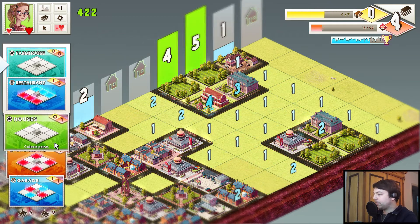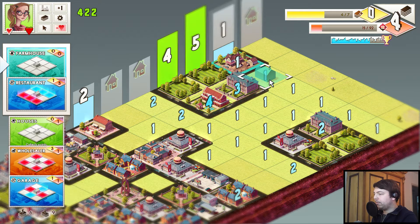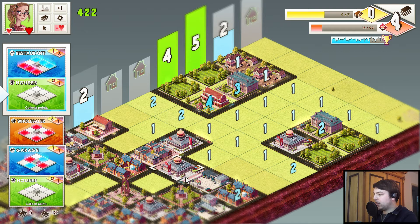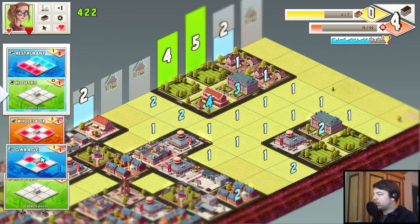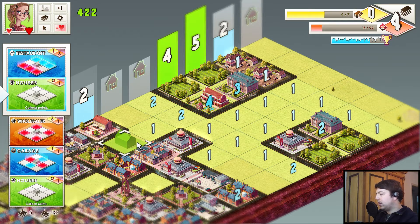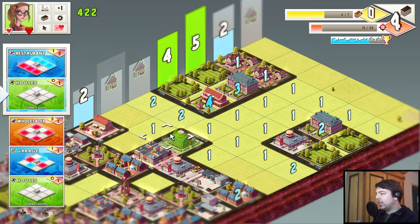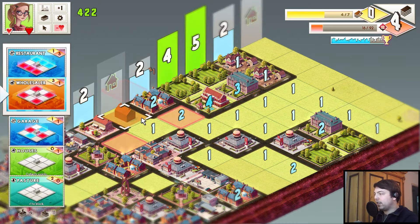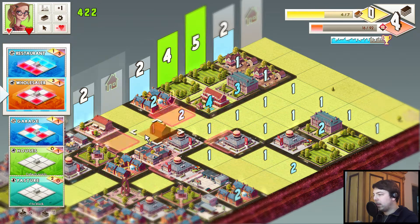Let's hold on to that for now. Should have really placed those farmhouses here I think — now it's too late. Let's stack them over there. Garage — that's another point. We need more cards that help us right now. Do we put the house here or not? That's the question — depends on what we get. So let's not put it here yet, let's put it here instead. We will build a house here no matter what. Wholesale — we got a pasture.